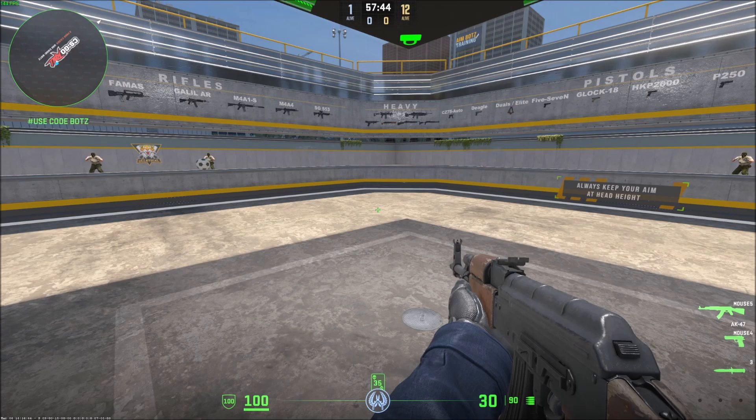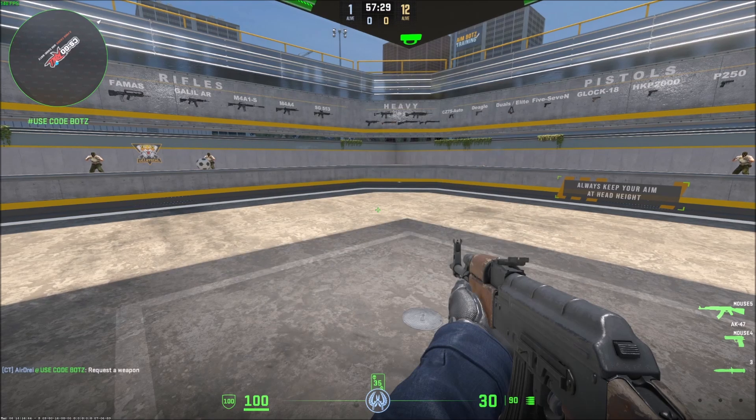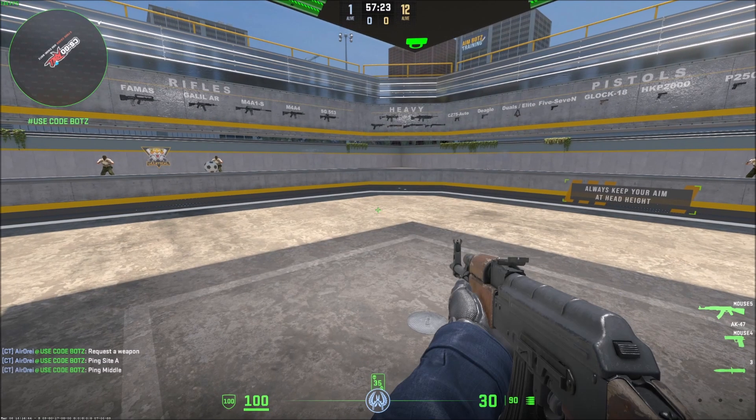Chat wheel one — by default these are all default settings — it's like 'we should buy', 'we should save', 'request a weapon', 'ping site A', 'ping site B', 'follow me'. It's like strats within the round. If you use it, it doesn't have a voice memo that goes with it, it just says things in the chat, so it doesn't distract you in the middle of the round.